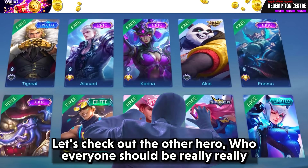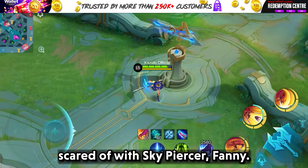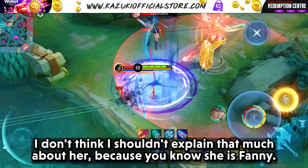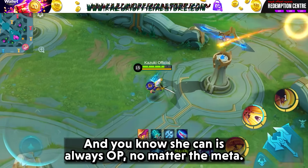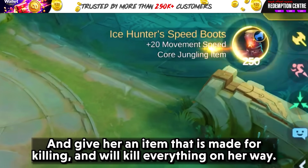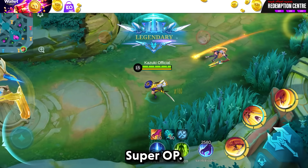Let's check out the other hero who everyone should be really scared of with Skypiercer: Fanny. I don't think I need to explain that much about her because you know she is Fanny, and you know she is always OP no matter the meta. Give her an item that is made for killing and she will kill everything on her way. Super OP.